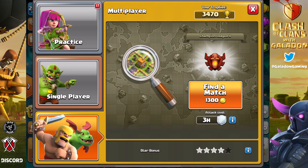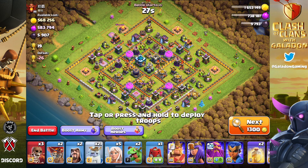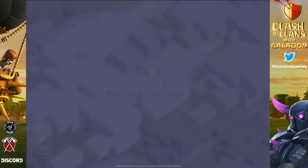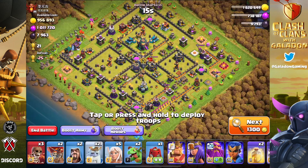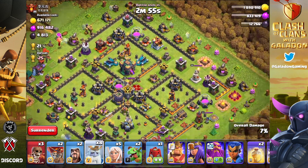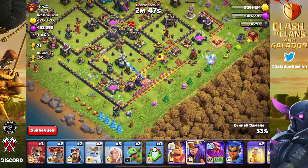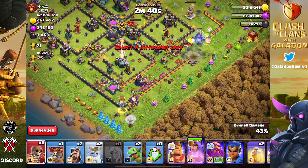Now here's the thing — we are in Champion League. Is this the right league to be in as a farming Town Hall 14 player that's relatively upgraded? My heroes are all maxed out and most of my troops are max level. I asked the Facebook livestream and they did seem to think Champion League was a good spot. This base I found after about six or eight clicks of the next button, so it doesn't feel too bad. I feel like anything around or above a million of each resource is the kind of base we want to select.